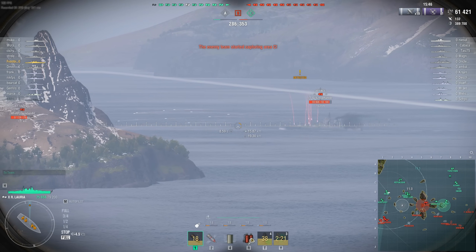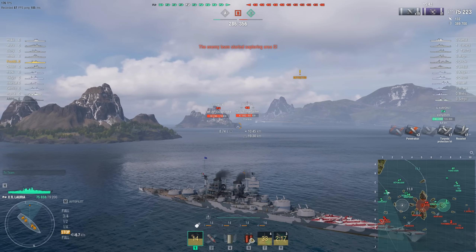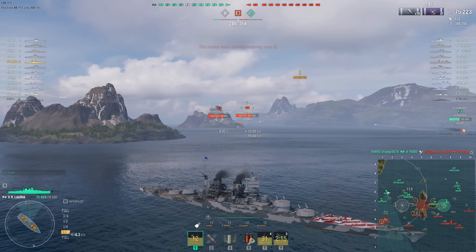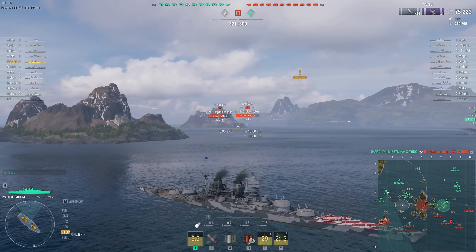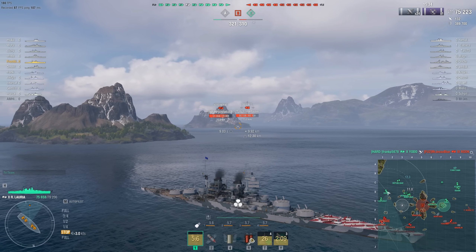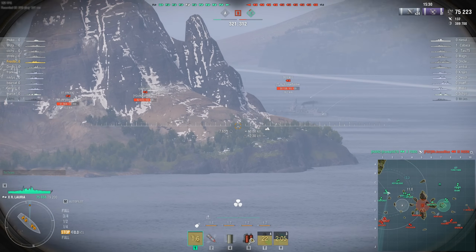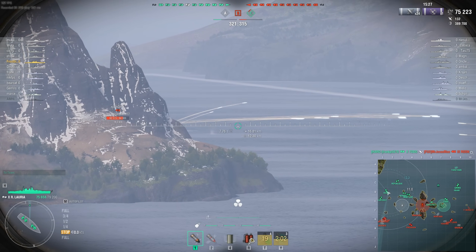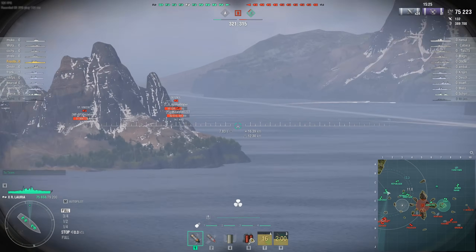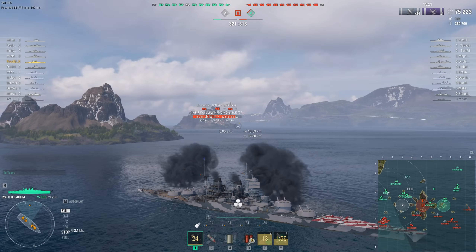The enemy team having twice the number of aircraft carriers could be a massive problem for Frostbite, because even by the laughable standards of anti-aircraft defenses in this game, this ship's AA is particularly bad. Even the tier 8 Lexington is going to have no problems whatsoever penetrating this tier 10 battlecruiser's anti-aircraft defenses. The ship's secondaries are also fairly bad: only 16 secondary gun barrels at 135mm with a 7km range and a 10.7-second reload.